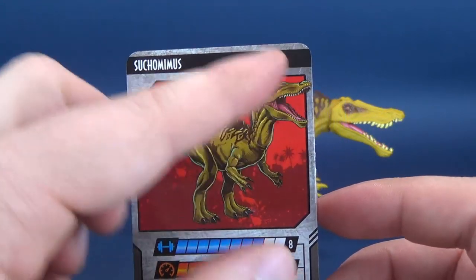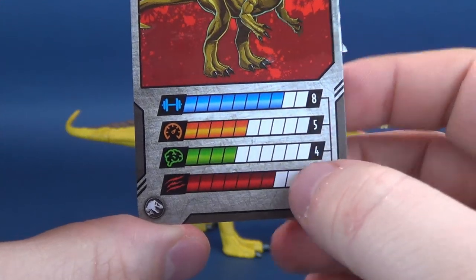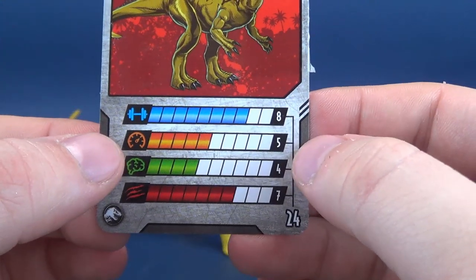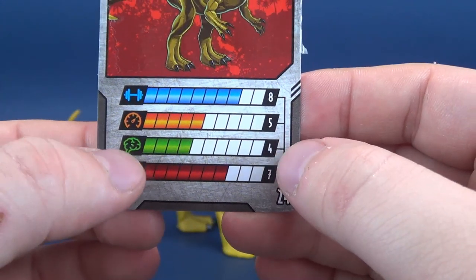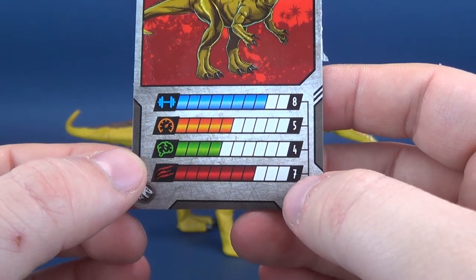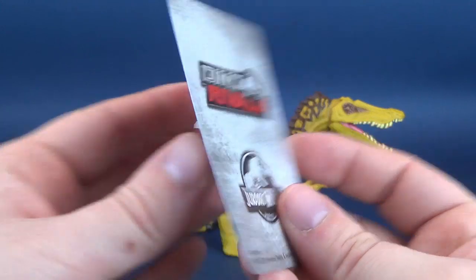There's a nice image of the Suchomimus, along with multiple different stats. It's a rather strong dinosaur — you're looking at an 8 out of 10. Speed is 5 out of 10. Intelligence is a little less than that, you're only looking at 4. And then Ferocity, you're looking at a 7 out of 10. I like these cards — luckily this one didn't have as much tape on it.